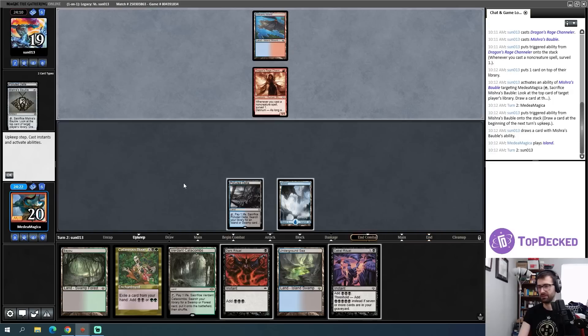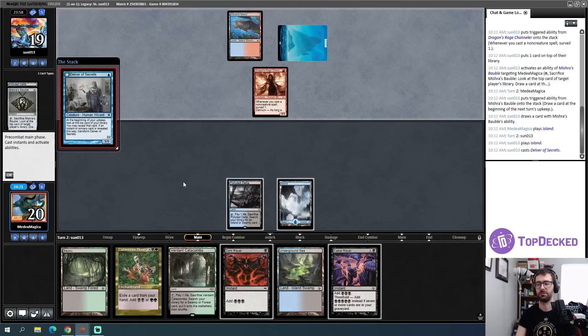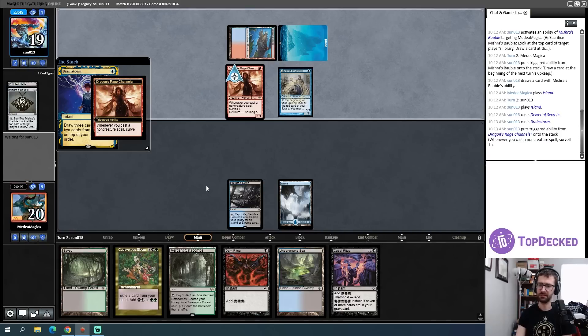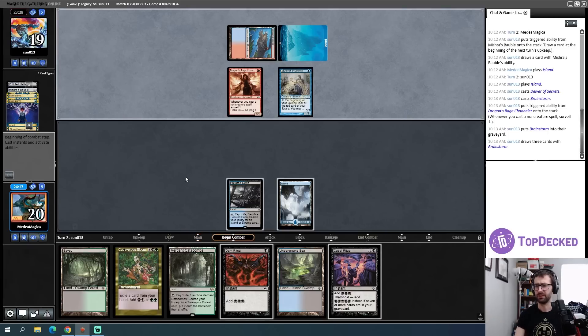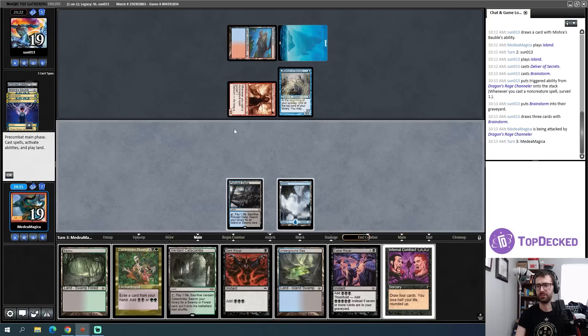With Dragon Rage Channeler potentially fueling a very fast Murktide Regent, I'm just going to chill and make some land drops, trying to play around soft permission like Daze. There's also this game of how many points of damage do I take from fetch lands to add cards to my graveyard versus preserving important points of my life total. In terms of sequencing, I might have played Brainstorm first since you could find another Dragon Rage Channeler and one-mana disruption.